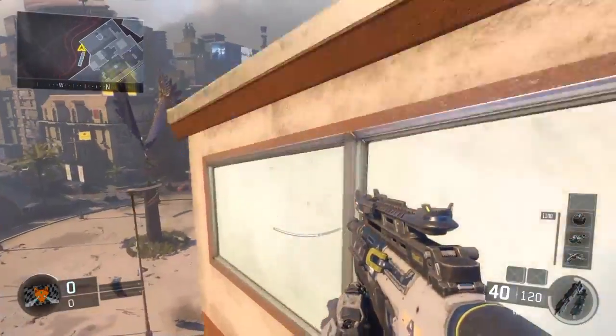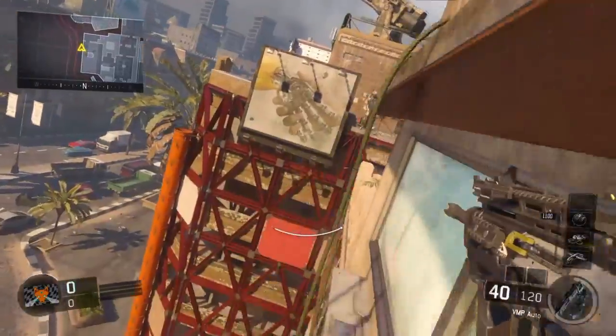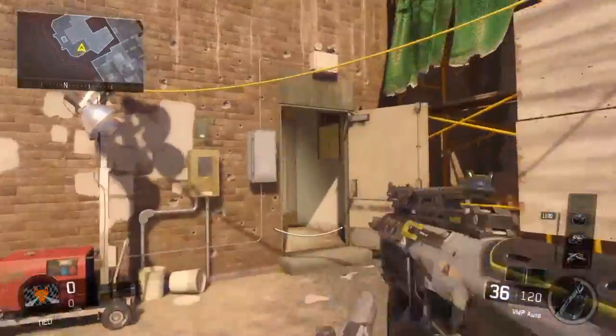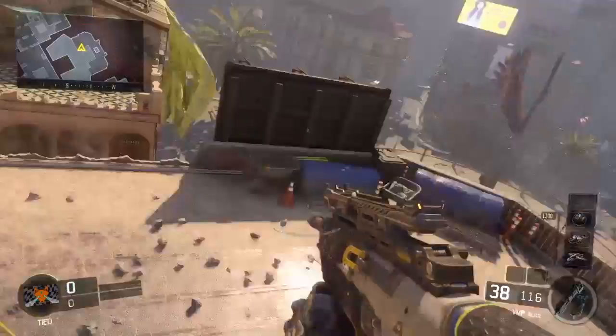This one here — you can go on the back of this little building, then through that little cloth thing, and jump up here. Then you'll get the little jump on them, which is pretty good. The other one is in the middle of the map, as you'll be able to see.